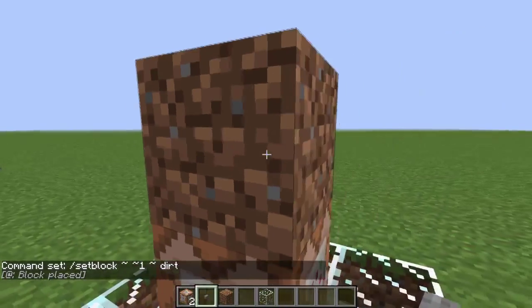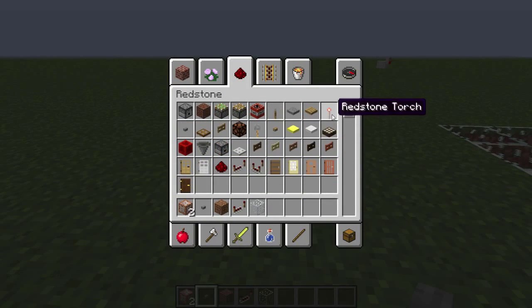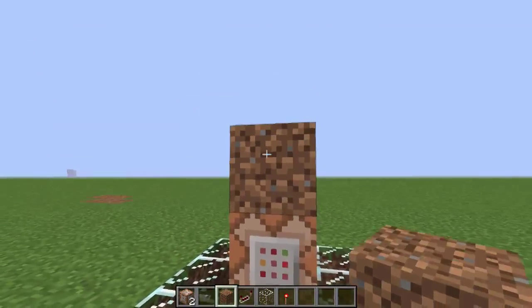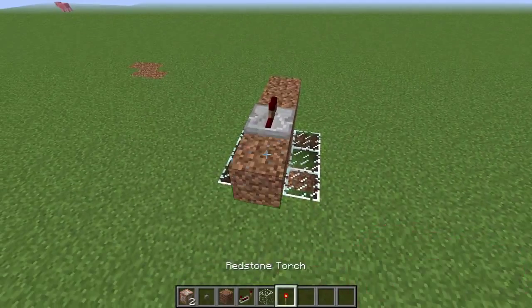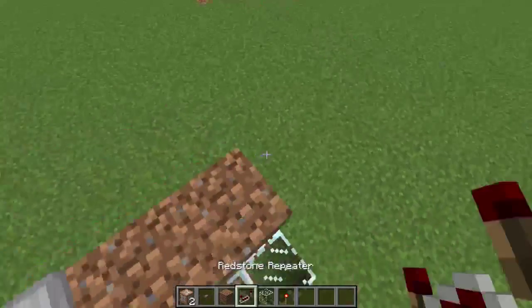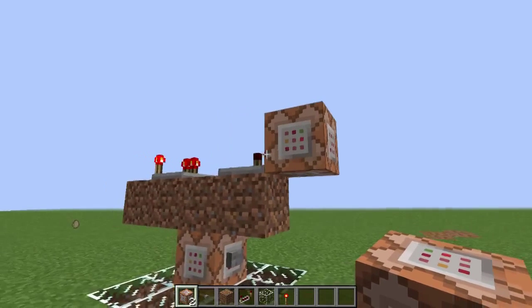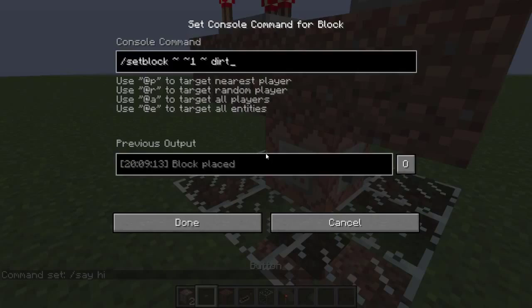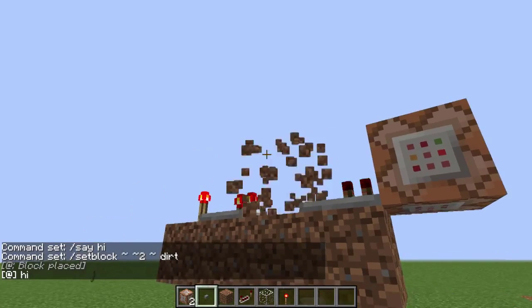And it should place the dirt block. Now, a really interesting thing you can do with these is if you get redstone, you can set up a little circuit up here. So once the block goes right there, it powers this, and this is going to say hi! Now let's make it two above, so once I place it, it should place it right there, and it's going to power that, and it completes the circuit.